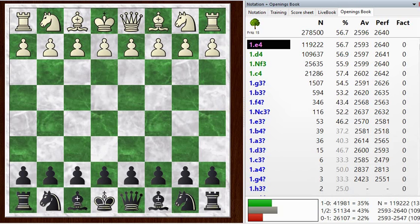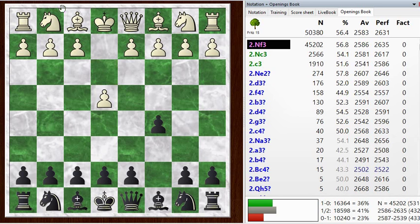Hi everyone, this is Jim. Welcome to this post-mortem of my Blitz game number 655. My opponent with the white pieces played E4. I go C5 and get a Sicilian, Knight F3. And right here I choose to go for the Kan Sicilian.